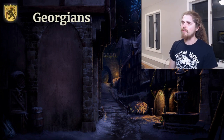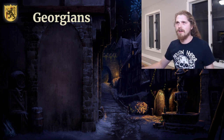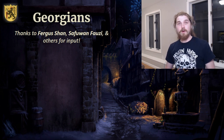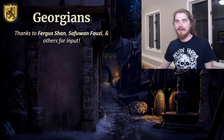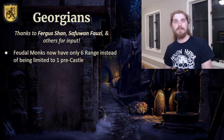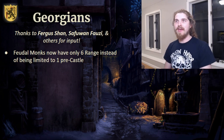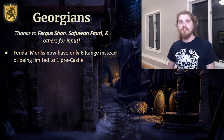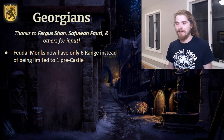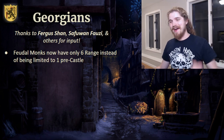I'm not really sure why I started with the Georgians, but this was just the first one that came to mind — one that I thought would be an obvious fit for the game. Big thanks to commenters including Fergus Shan and Safuan Fauzi and many others for the input. The Georgian feudal monk bonus — the flagship bonus letting them construct a monastery in feudal age, but with one maximum monk and no relic pickup — I removed the one maximum and now they have limited range, automatically going back up to nine range once you hit castle age.